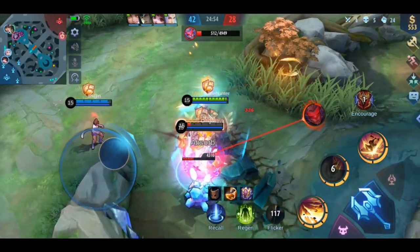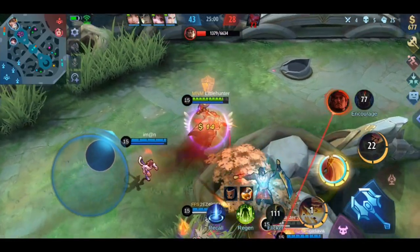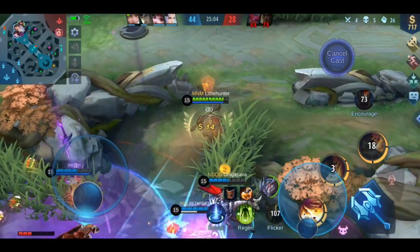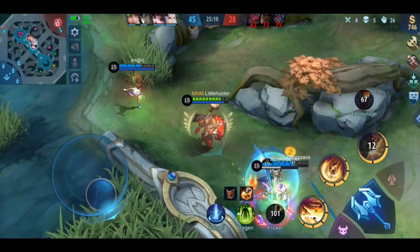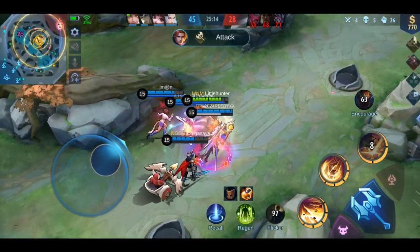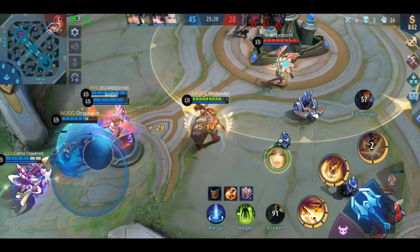He can be countered by all heroes who can interrupt his ultimate — for example Chou, Franco, or Nana. So be careful with your ult around such heroes. Also, you will have difficulties with heroes who have CC removal or those who use Purify, as they can easily escape your stuns. Around these heroes you have to play smart. Try for example to run towards them but don't use your skills right away — maybe they get so scared that they activate their CC removal before you even use them, and then they are an easy target for you.